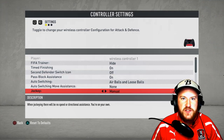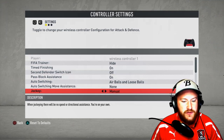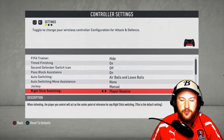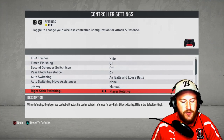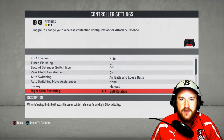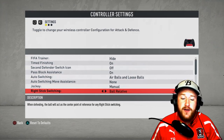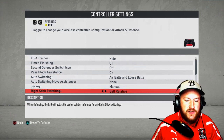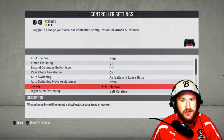I actually find player switching a bit dodgy in FIFA 20 when using the right analog stick. I've noticed right stick switching is on player relative by default. I always like to use the ball as a center point — you can change that to ball relative, which uses the ball as the central point to switch from. I found player switching a lot better since doing that. It's more down to personal preference, but definitely put your jockeying on manual.